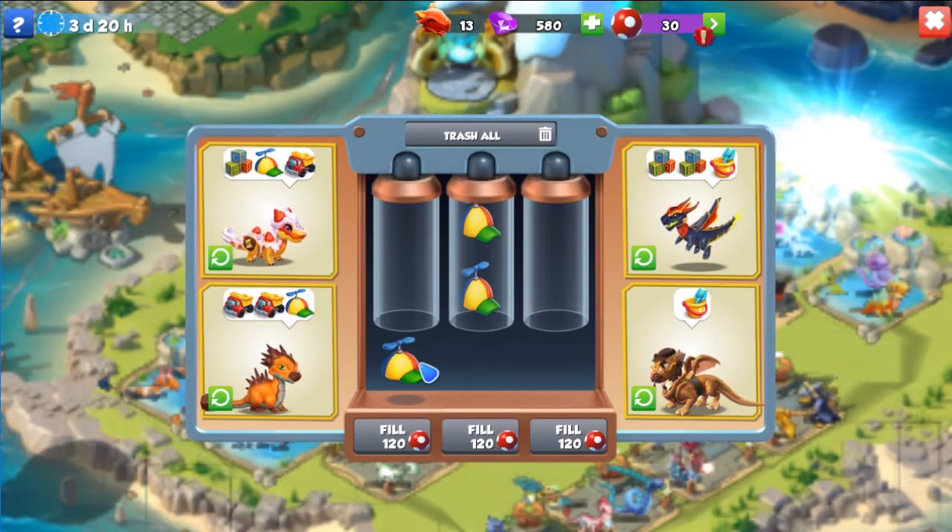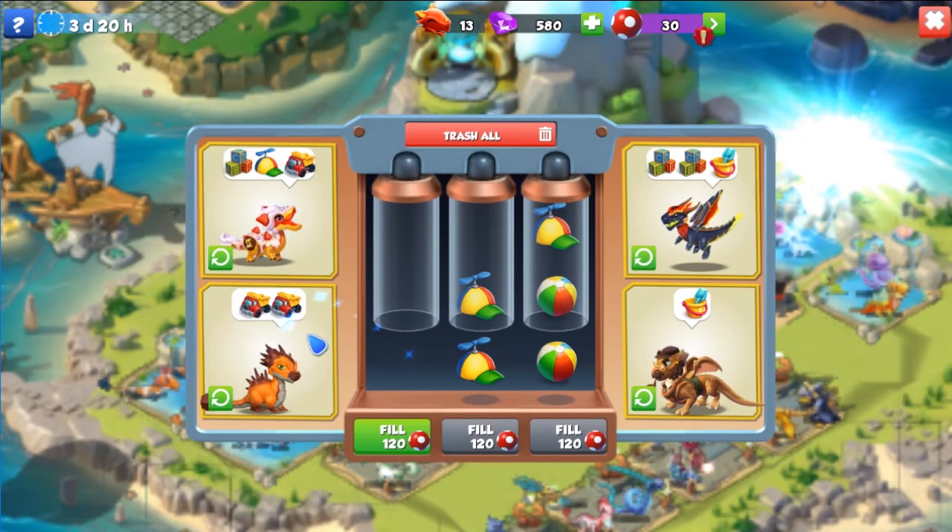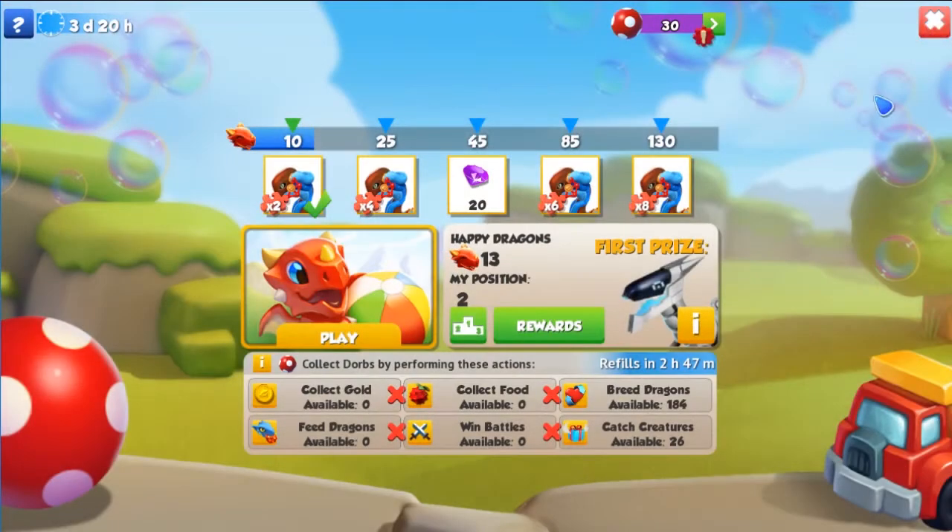So that is basically how this event works. Also, another thing you have to do in this event — if you make 130 dragons happy, you can get the pipe dragon, but for some reason I cannot click it. I'm not really sure why. Don't tell me the game froze.